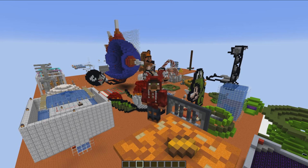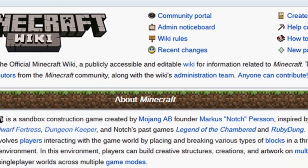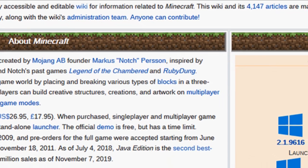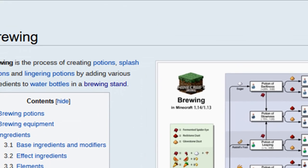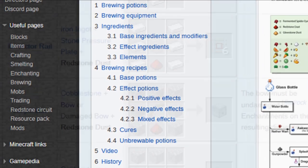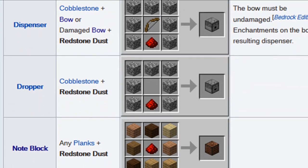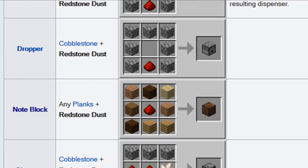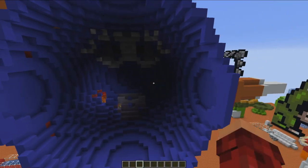The very first one I wanted to tell you about — it seems obvious, but it is the Minecraft Wiki. The Minecraft Wiki has loads of information about blocks, lighting, crafting, and everything you need to know about the basic game. If you don't frequent it, go check it out. It can help remind you about brewing, ticks, and so many other things.